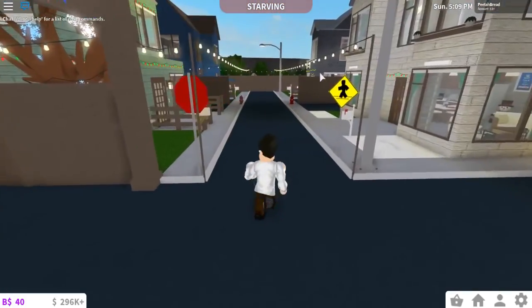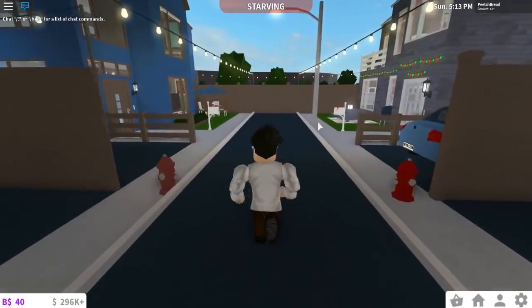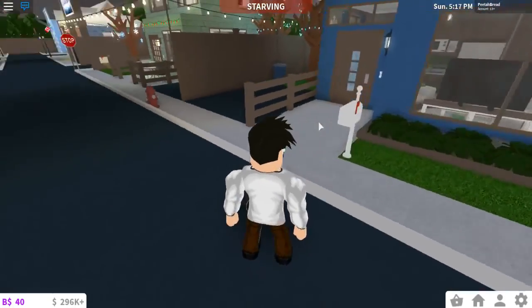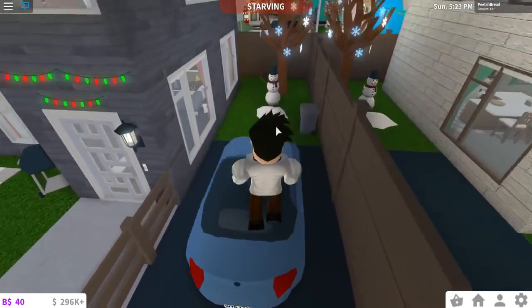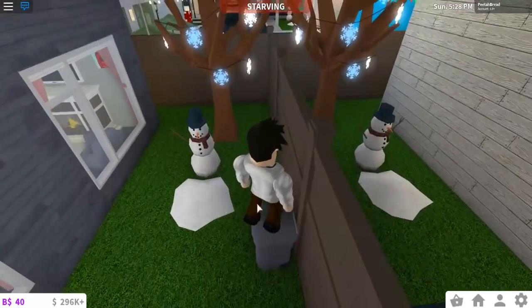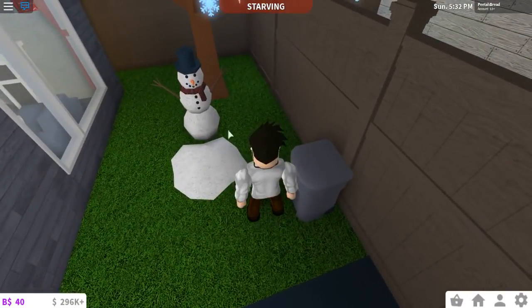Have you guys also noticed that the zoom on this game is like smoother now? I noticed it in Flee the Facility, but finally we have it in Bloxburg — the smooth zoom is so good. I love it. As you can see, all the snow has melted and some of the snowmen are still alive somehow. I put a puddle of melted snow here just so it looked like one of their buddies melted away.